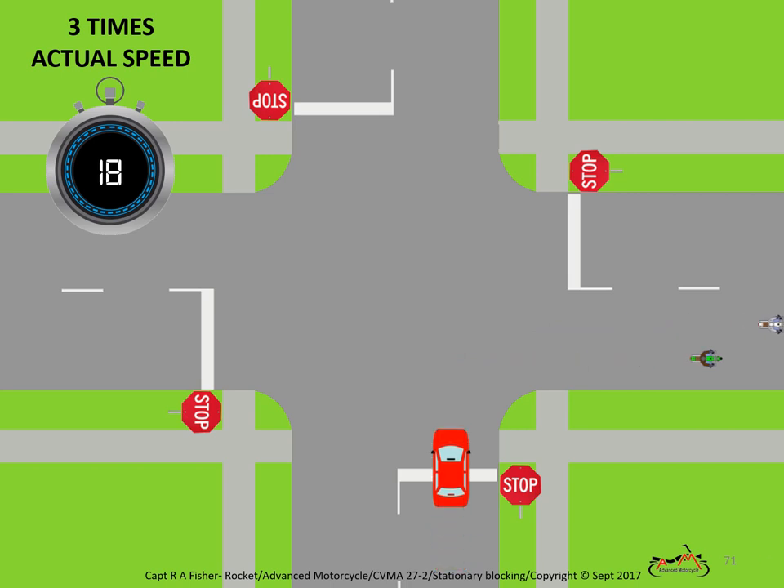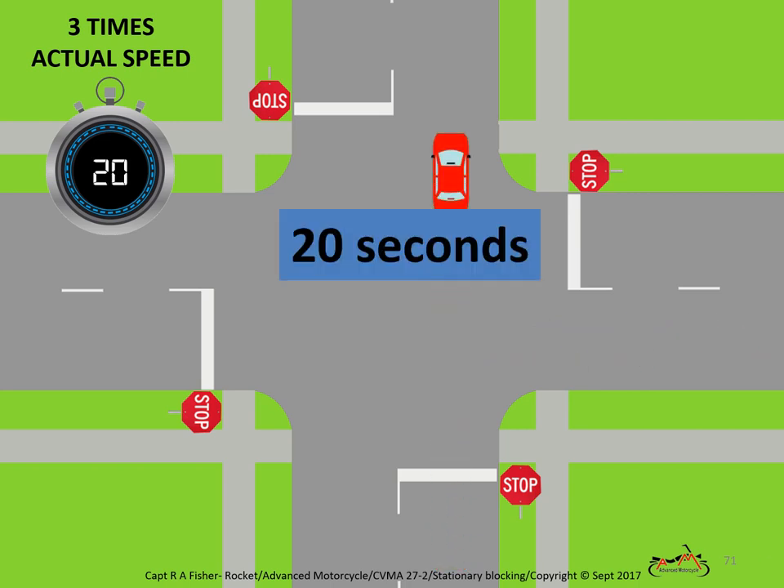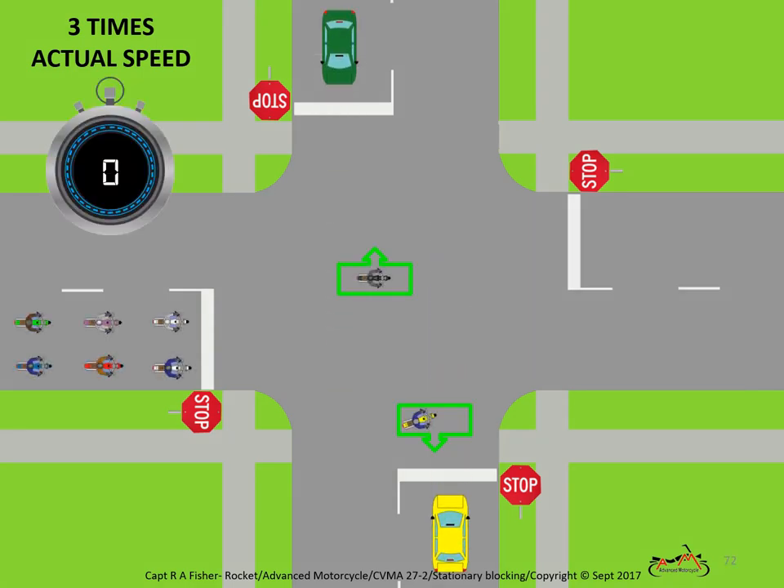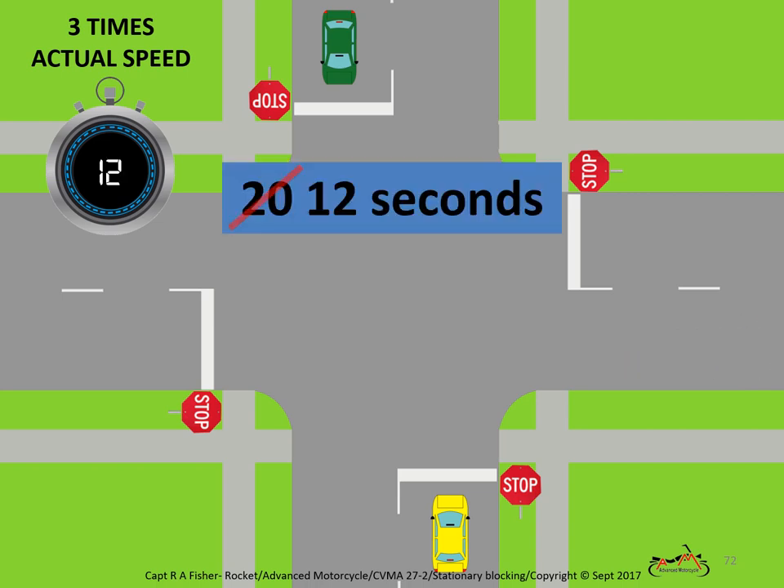Let's compare the same scenario with blockers. Note how much closer the squad stays together and how this short pause in cross traffic eliminates the cages from having to wait for each pair of bikes. Considerably quicker for everybody — bikes and cages alike. Almost always a good choice at stop sign intersections.